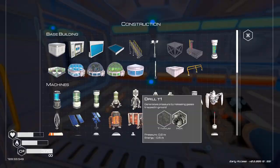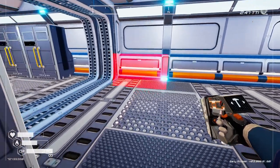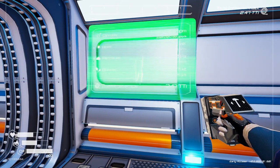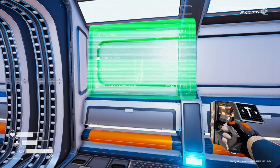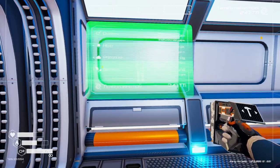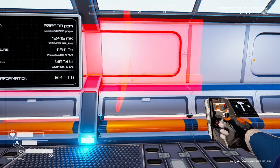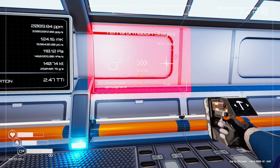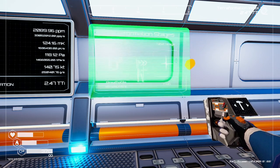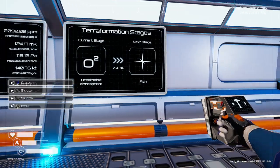Let's come over here and we're going to want the terraformation screen — let's get that down first. Let's try and stand on it. And then we'll get the progress screen next, get that there, trying to get it roughly in the middle and about the same height as well. Looks about right.